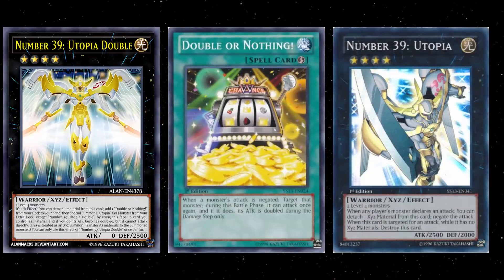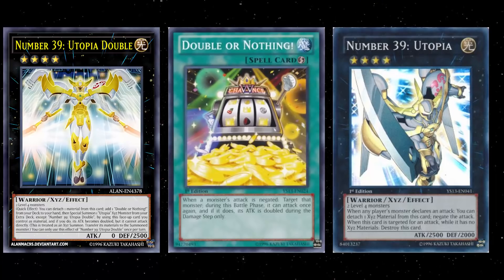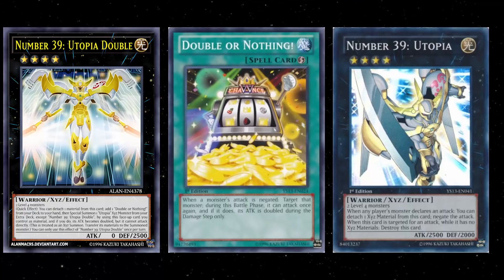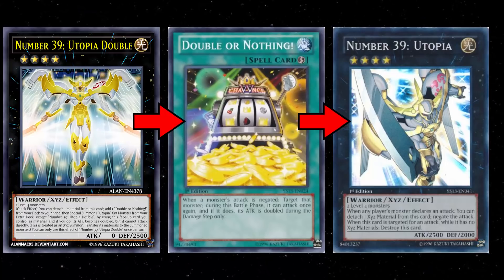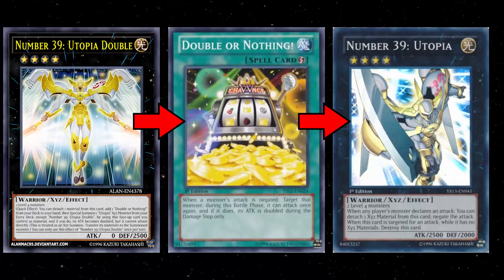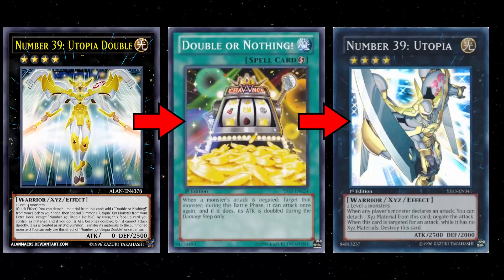Let's talk about Double or Nothing, because to actually resolve the double effect you do have to search yourself a copy. If you only run one copy and happen to draw it in your opening hand, you're not going to be able to resolve this effect. Double or Nothing is a quick-play spell that says: when a monster's attack is negated, target that monster — during this battle phase it can attack once again, and if it does, its attack is doubled during the damage step only.